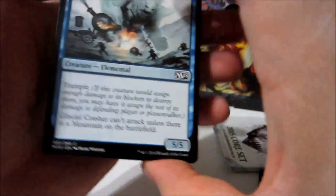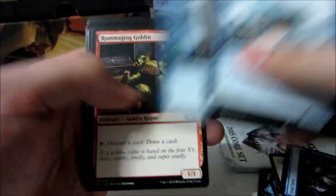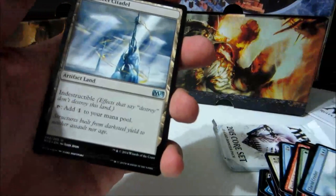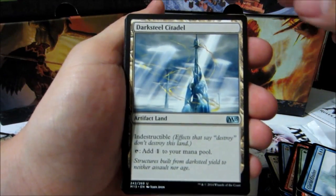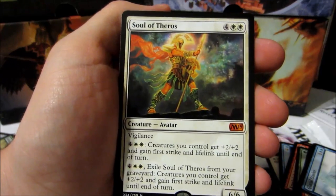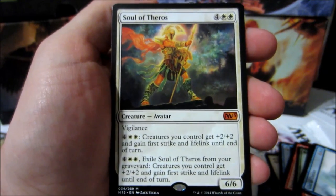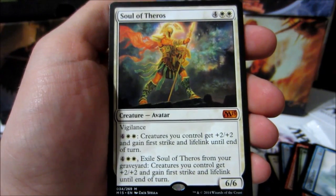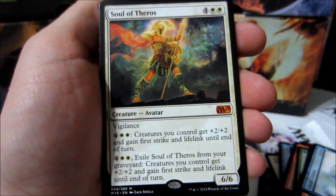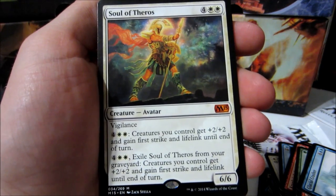Second to last one. Thank you guys for watching — hope you'll like and subscribe, but as long as you're watching I'm pleased. Back-to-back foil packs! Darksteel Citadel, Constricting Sliver, Jace's Ingenuity, Soul of Theros — four colorless, two white, with vigilance, mythic, 6/6. Four colorless and two white: creatures you control get plus two, plus two and gain first strike and lifelink until end of turn. Or four colorless and two white: exile Soul of Theros from your graveyard — creatures you control get plus two, plus two and gain first strike, lifelink until end of turn. Nice. And a foil Swamp — beautiful.